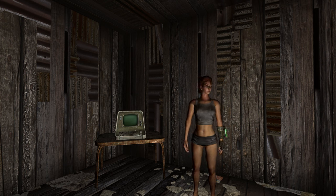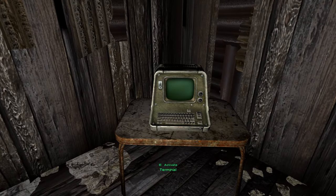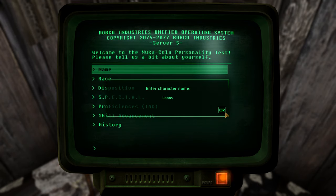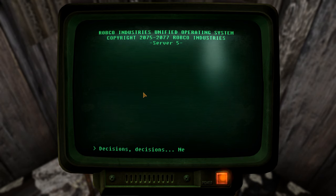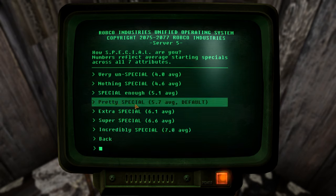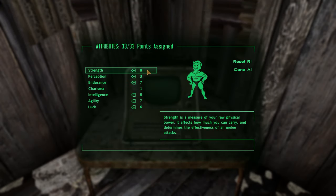Fallout Wanderers Edition starts you in this shack, and we're going to use this computer to do our character creation. I've set it up already, so I'll just take you through what we're doing. My name is Lunes, we're a human female, and our disposition is going to be balanced — we're starting with even karma. In terms of SPECIAL, we're using the standard Fallout Wanderers Edition stats. I've got a strength of 8; the purpose is that we're going to try to go for a big guns character, and in the beginning we're going to be using melee a fair bit.